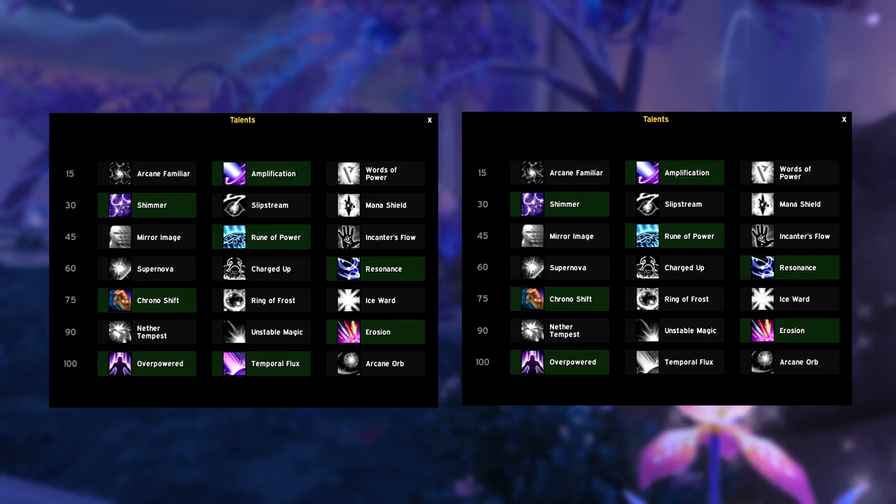Resonance is the only talent we play. When I was discussing gear sets, I showed you guys a gear setup with the tier 22 piece because the two-set bonus from tier 21 makes Presence of Mind play like the Charged Up talent. Last tier is overpowered. Only when you're playing double ring for single target can you also pick Temporal Flux.